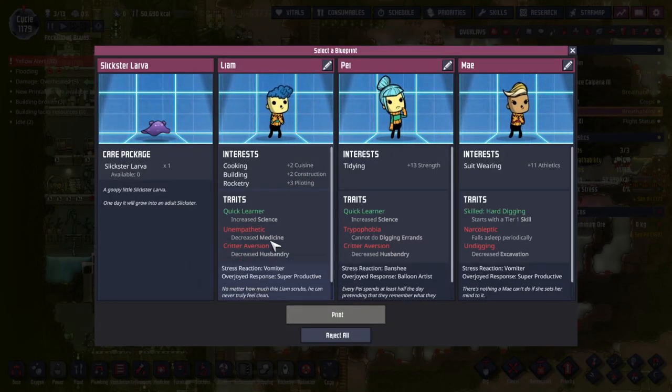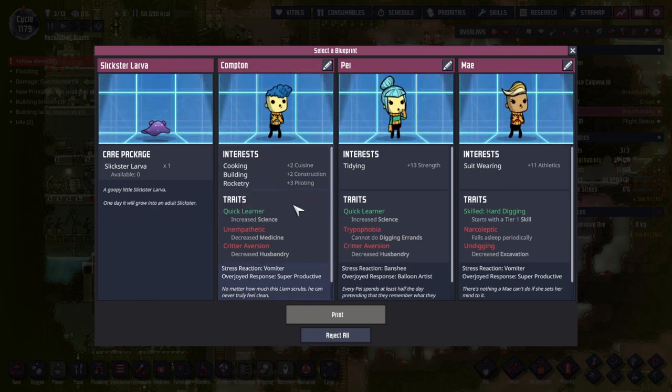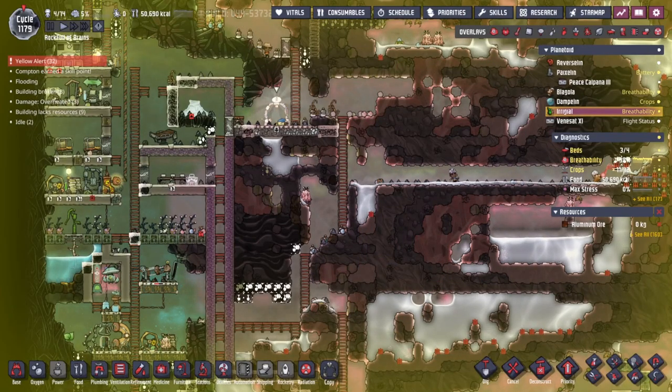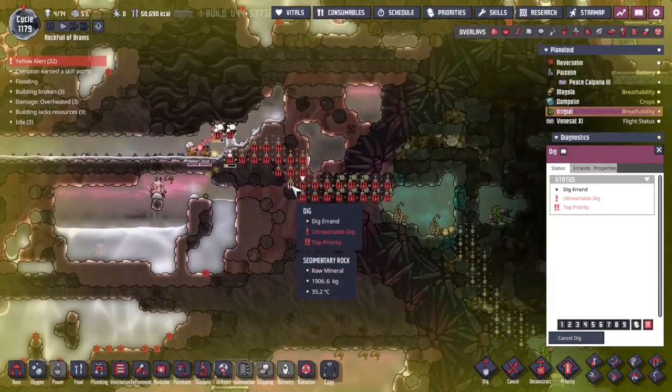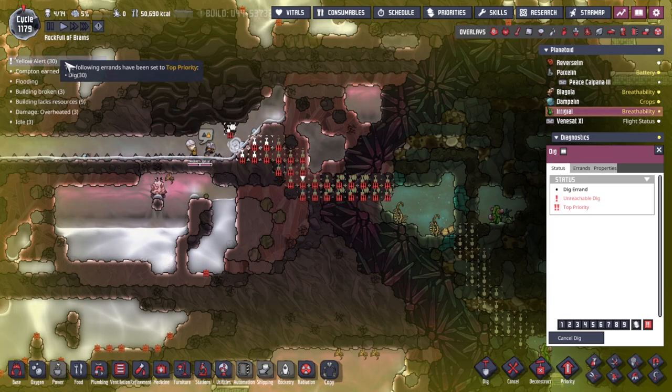I think actually we found Compton. Let me double-check on the internet — yes, Compton, the Compton Gamma Ray Observatory, named after Arthur Compton, who did a lot of work on how gamma rays and x-rays scatter in a material. Rather fitting, rather fitting.